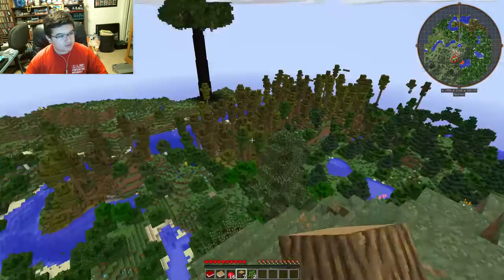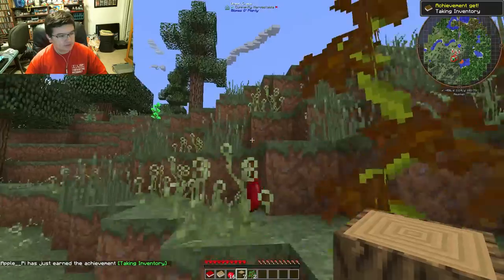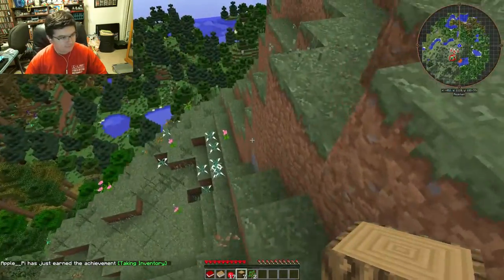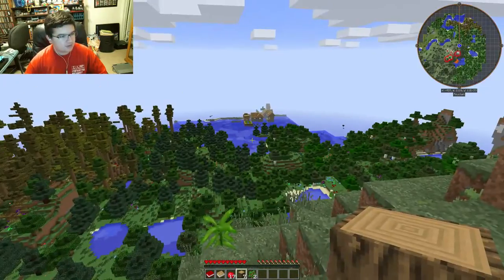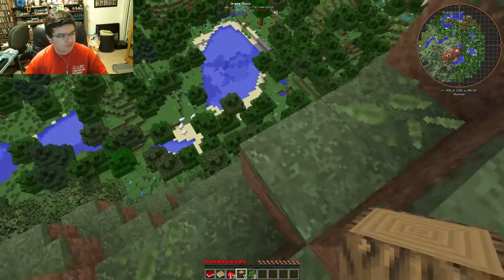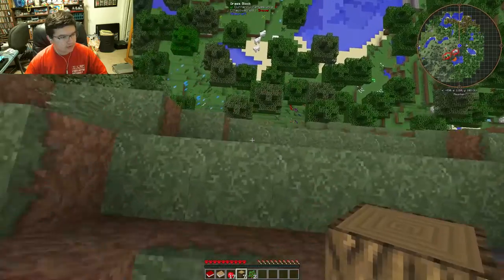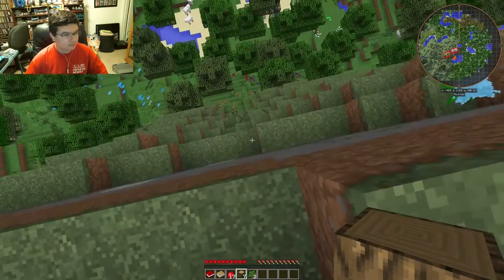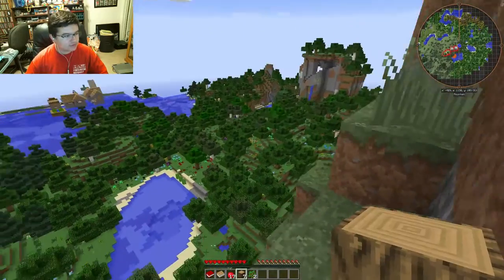There's a Gritwood tree over there. I got two saplings and another apple! So this is the world of FTB Evolve. There's a village over here! I'm going to go live over there if I can get down here unscathed. That looks really cool over there!